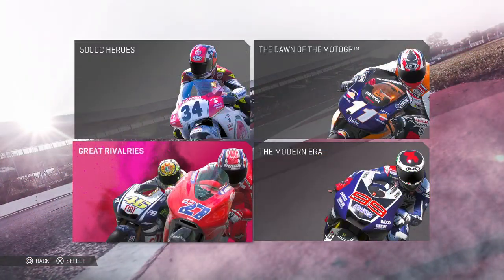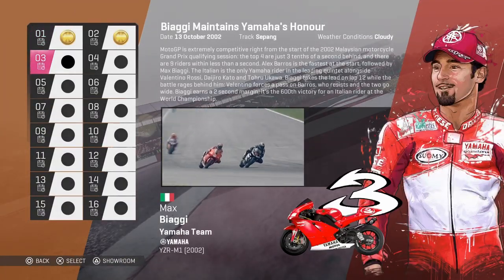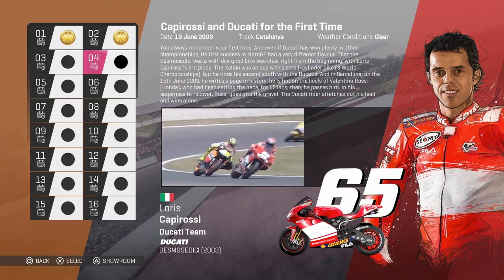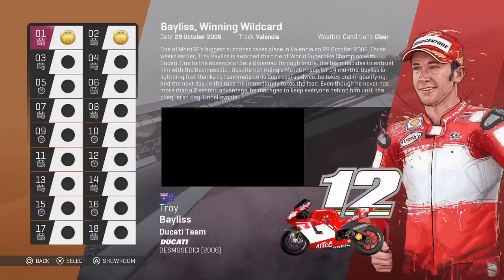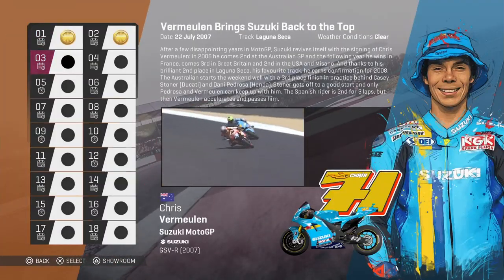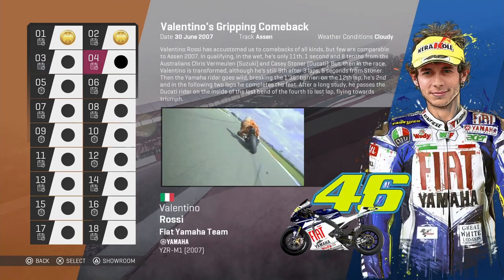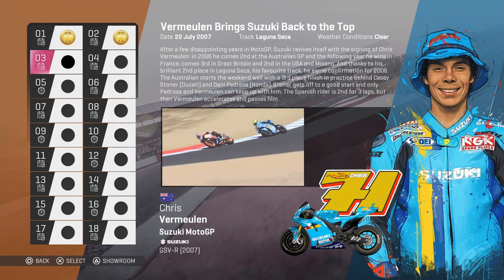Right guys, I want you to choose between Great Rivalries or the Modern Era. In Great Rivalries there's one as Max Biaggi or Valentino Rossi on the Ducati, or in the Modern Era it's going to be one on the Suzuki as Chris Vermeulen or one as Valentino Rossi on the Yamaha. Get voting and I will see you in the next episode!